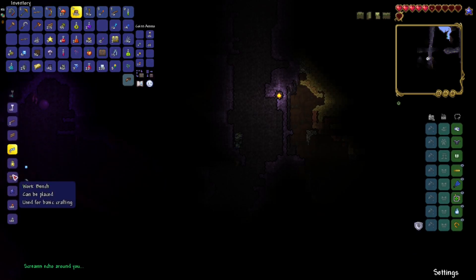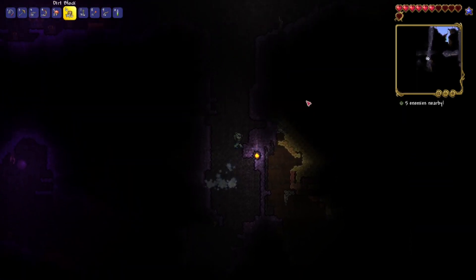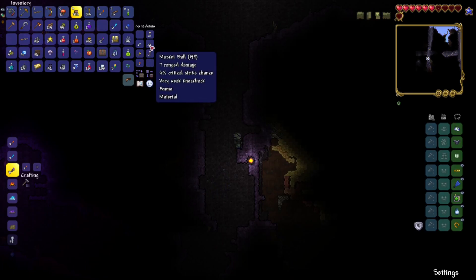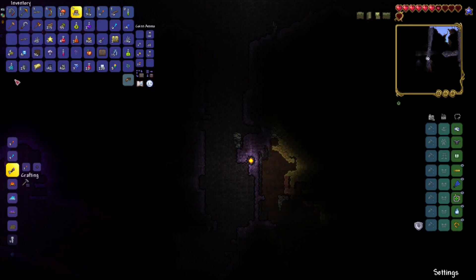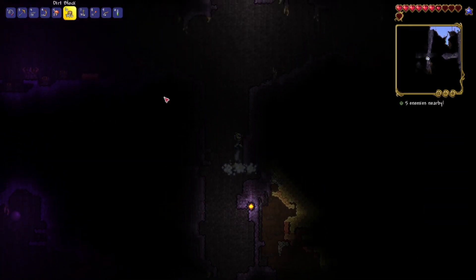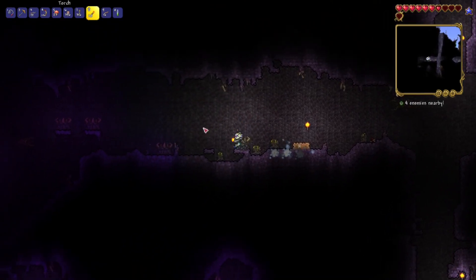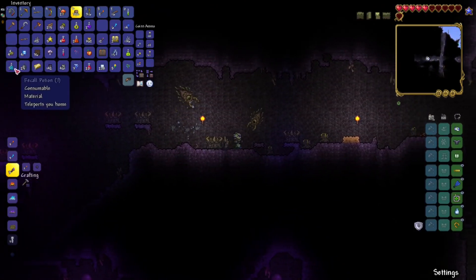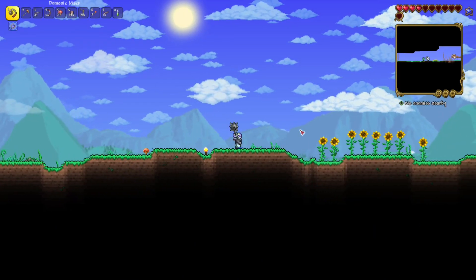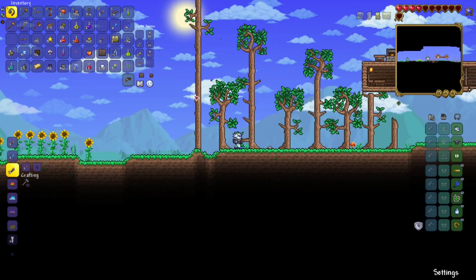We could increase our mana as well from that Mana Star, but I don't think that's the move. We've got about 200 musket balls. We have another musket — we're just gonna sell that. And we know where the corruption is now, so that's really useful. We can come back here when we're ready and fight the Eater of Worlds. But for now, we're going back to our spawn, just putting our stuff away.